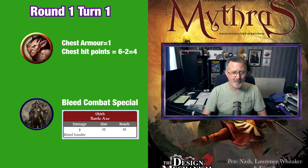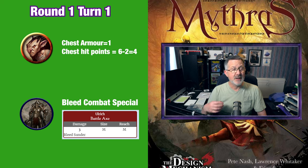He has six points in his chest so he will suffer a minor wound, taking his hit points in his chest down to four. But remember there is still the bleed effect to check. For the bleed special the opponent needs to roll an opposed test with their endurance compared to the opponent's original combat roll.